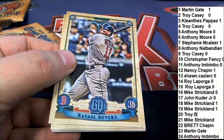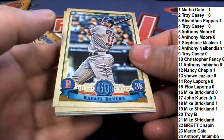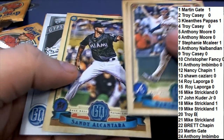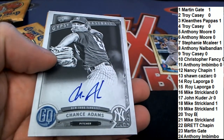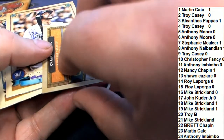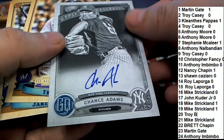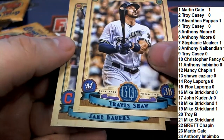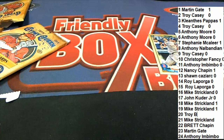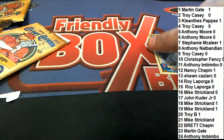Sorry if that's confusing, Brett. Oh wow — what a way to start off for Troy. Troy's pack immediately has a Red Sox. A Chance Adams autograph, rookie, numbered to 50. That's our pack 20. So I don't think you had any Orioles — you're not going to get the tiebreaker, Troy. But you did have one Red Sox, and you had a nice Chance Adams numbered to 50 auto.